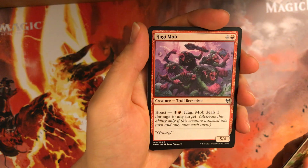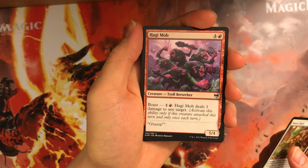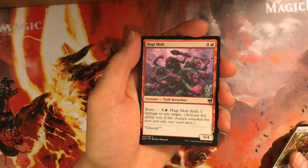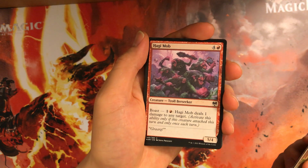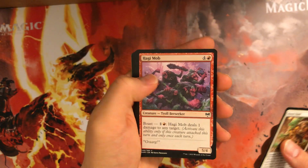Huggy Mob — 5-mana 5/4 that can boast to deal 1 damage to any target. Playable, but there's probably better things you can do on turn 5. To threaten any one-toughness creature on your opponent's side of the board is pretty good, but not too great outside of that.